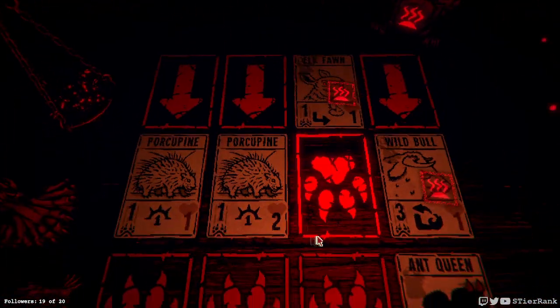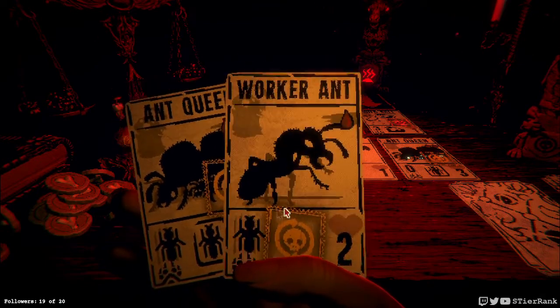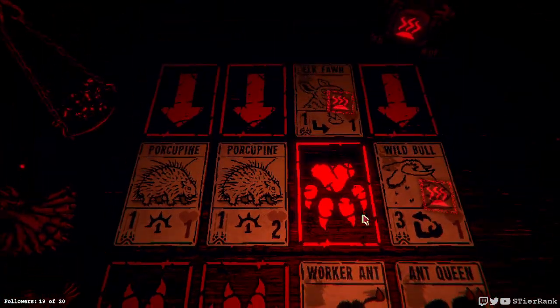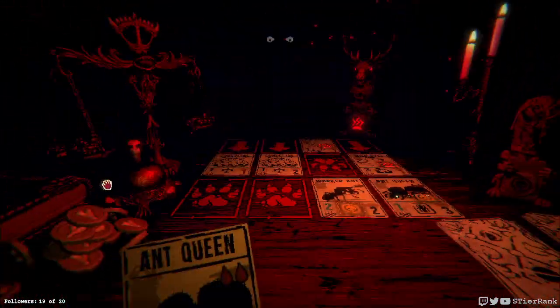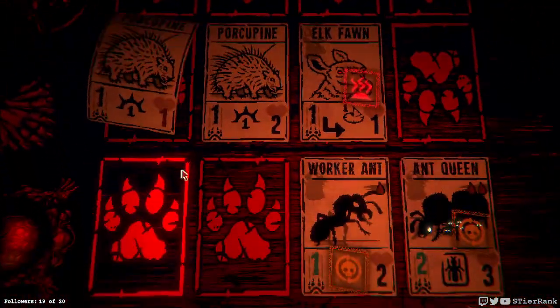Let's get another worker ant on the board. And that will put off enough attack power that we can take out the wild bull. And put an equal amount of damage on the board overall, since the porcupine's coming in.